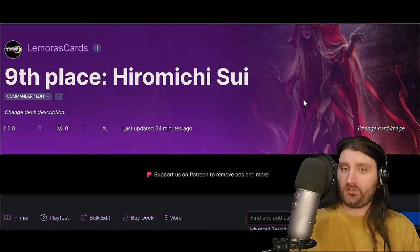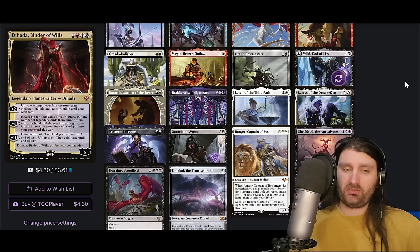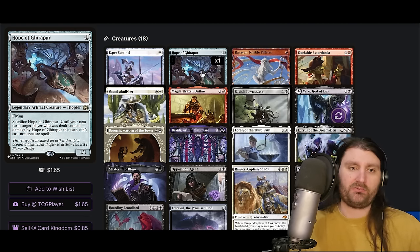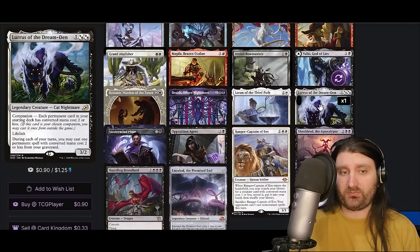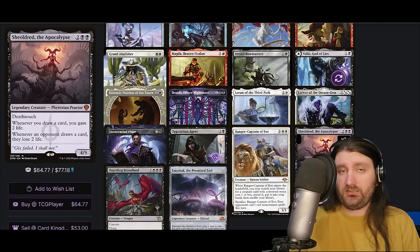Continuing our non-blue streak — at 9th place we have Dehada, Binder of Wills. This is a Mardu breach list that kind of originated from Japanese players — Zane was one of the first people building this in a turbo fashion and says he got it from Japanese players. There's a pretty interesting combination of creatures here. We have HOpeful Eidolon — you can get it back with Dehada. Magda is amazing in this kind of deck. Boromir shuts opponents off a bit. Braids as a draw engine is cool. Lurus can buy back stuff that Dehada milled with her minus three, which makes four treasures and mills cards. Mastermind's Plum is really cool — two and a black, whenever it attacks exile up to one target card from a graveyard; if an artifact was exiled this way, create a treasure; and if mana from a treasure was spent to cast a spell, draw a card and lose one life.